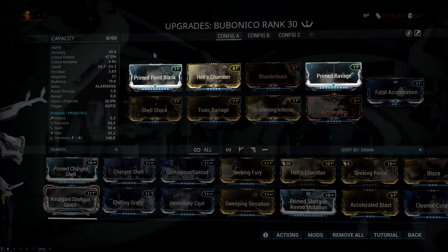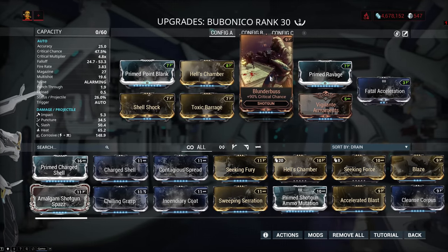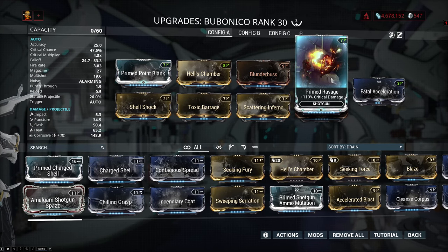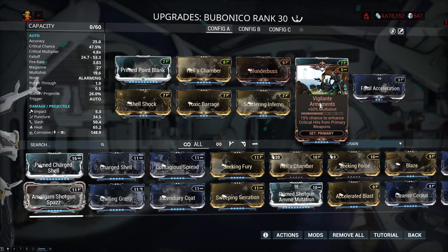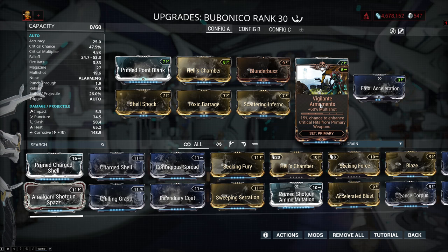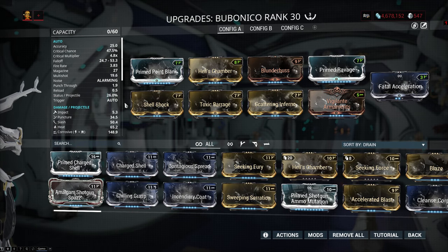I settled on a 3-forma build where you add 3 V polarities — it's a hybrid build. We have Primed Point Blank for damage, Hell's Chamber for multishot, Blunderbuss for crit chance, Primed Ravage for crit damage, and Fatal Acceleration, which is really good because it doesn't just affect projectile speed but also gives you higher effective range by affecting falloff. If you want to max that out, you can add one more forma. Then Vigilante Armaments for extra multishot, and we top it off with Scattering Inferno for heat status and Toxic Barrage with Shocking Touch for corrosive and status.